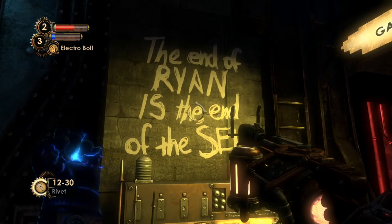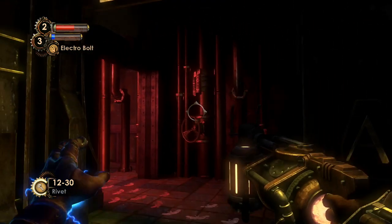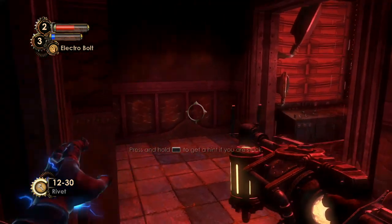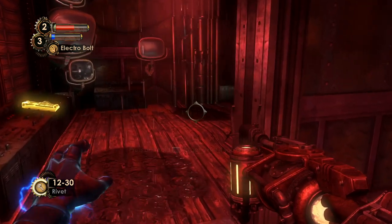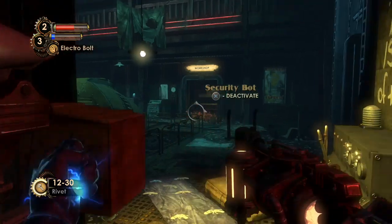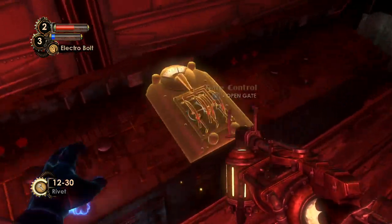She clearly took her opportunity after Ryan died — by our hands; well, not our hands as the Big Daddy, but our hands as Jack Ryan. So we're in a sort of security booth, and we want to open this large gate over there using the switch over here.